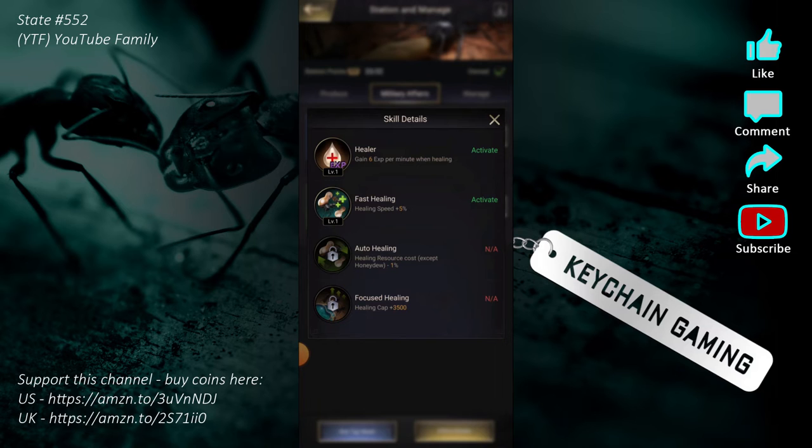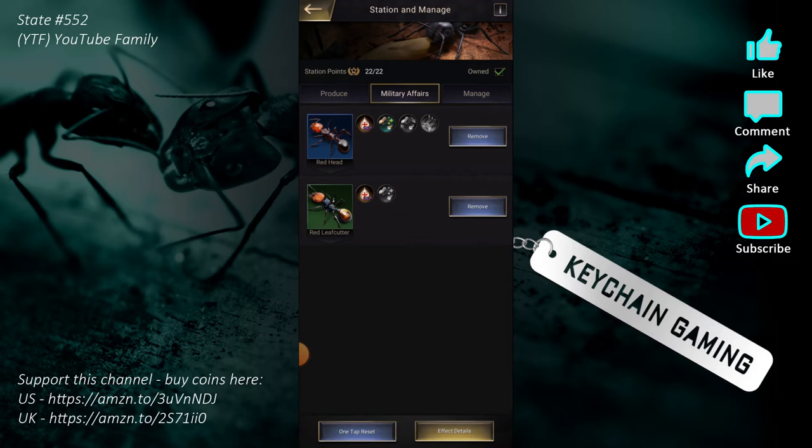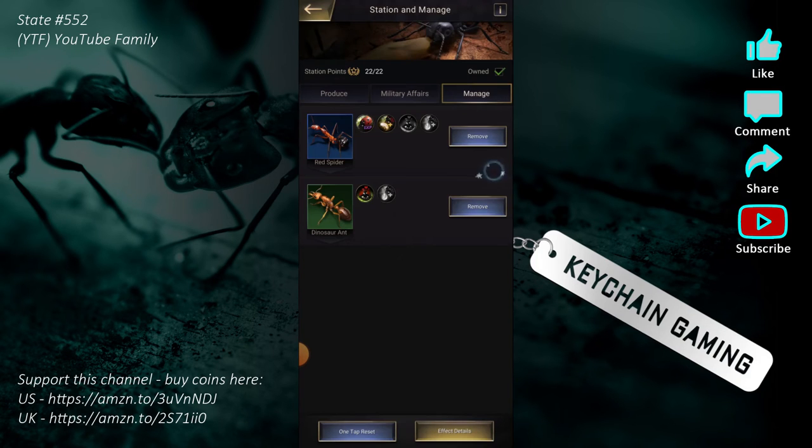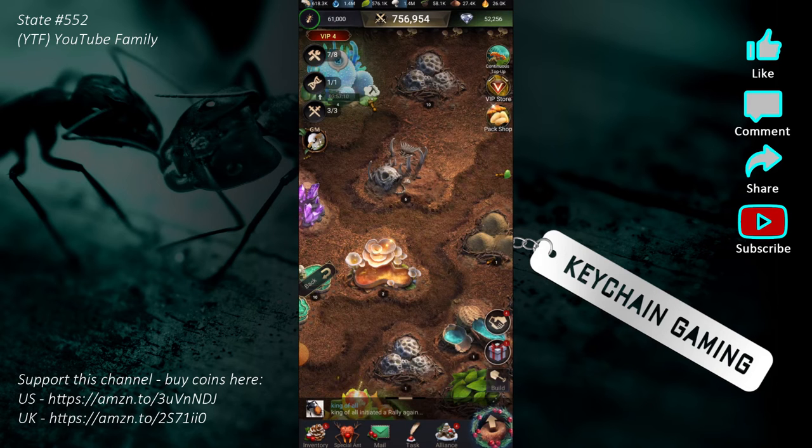In military affairs, ants gain experience while they're healing. There's faster healing speed, resource cost reduction, and increased healing pool capacity. In the management category, you gain experience when the ladybug comes, gain meat when the ladybug comes, and get the ladybug to stay longer — small boosts, but they add up. If you have ants, station them to maximize your experience and special ant power.